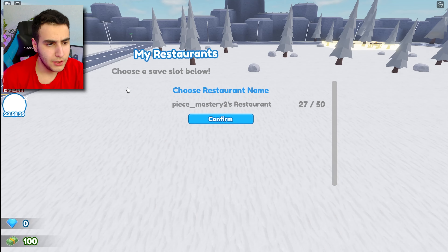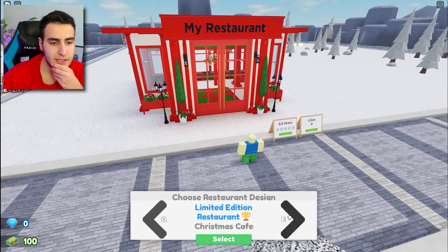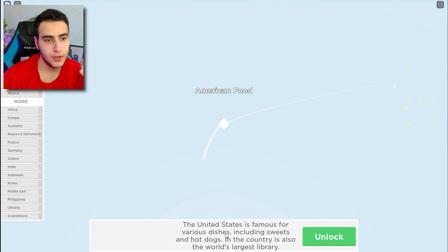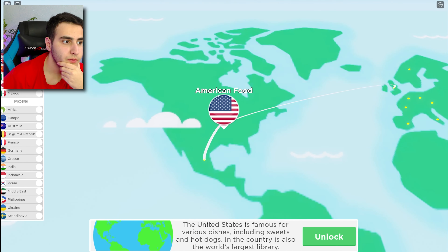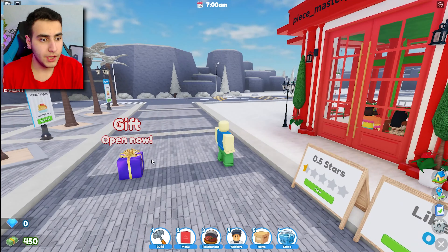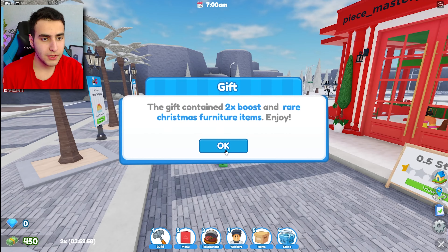How should I even start? Create a new save. There are limited edition Christmas restaurants - this is looking cool. I think I'm gonna choose this limited one because it's limited. We can't choose the food yet, so let's go for Italy because I love the pizza!